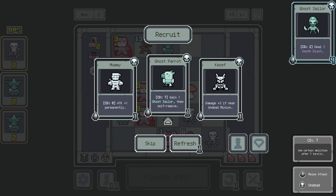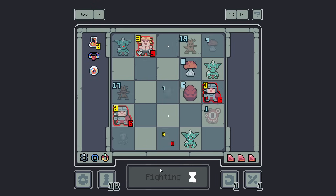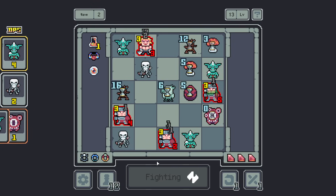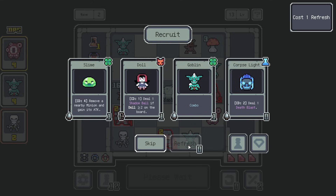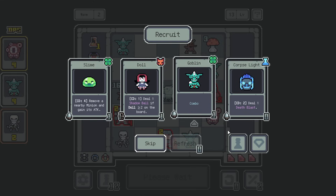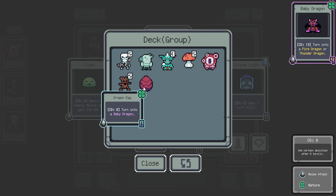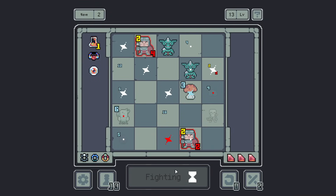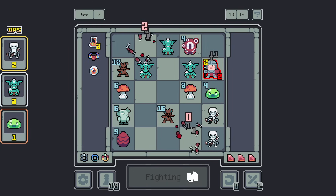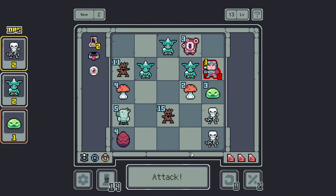Ghost Parrot — that's definitely an idea, going for something like that. Currently, I don't have any units that are too strong, which is good. Slime — slime could eat the Fungus, I guess. I'll grab a slime.